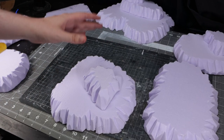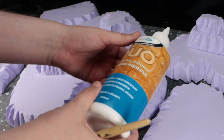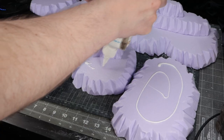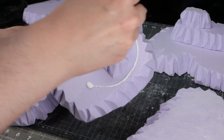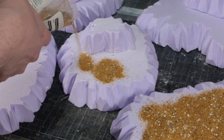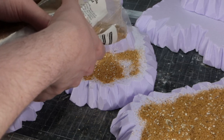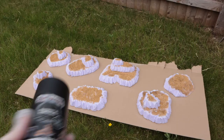I wasn't putting much thought into it — just going as quickly as possible. Once I got the shapes, I cover the whole top of the hills in PVA — I'm using fast-drying wood glue — and sprinkle on sand. I'm using bird sand for this. It would have been nice to use different size rocks, but there wasn't time.